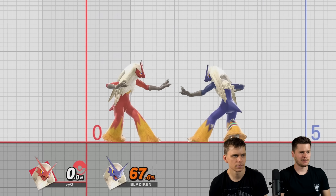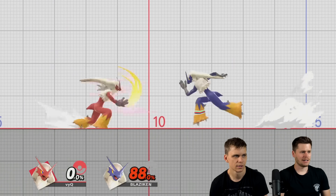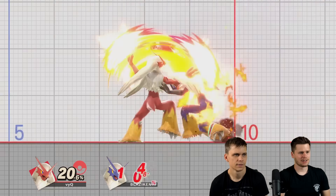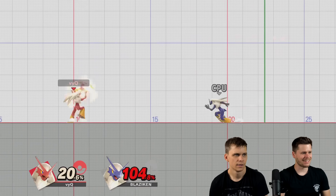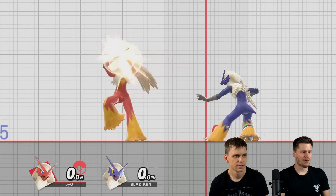Now for the smash attacks. A double hit — yeah, that's always good. You kind of drag him more towards the side. Down smash — does it hit behind you? Yeah, I think so, but he steps forward.